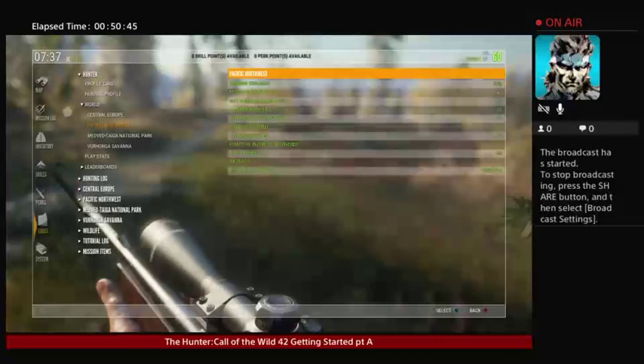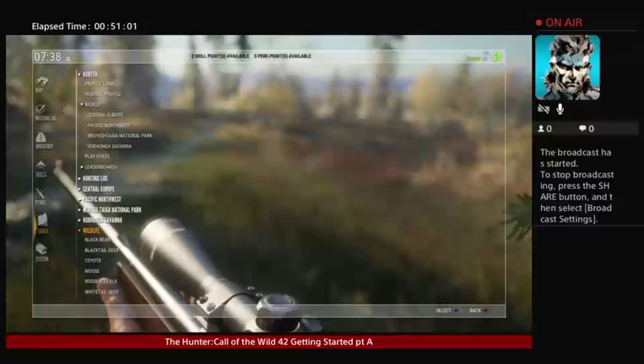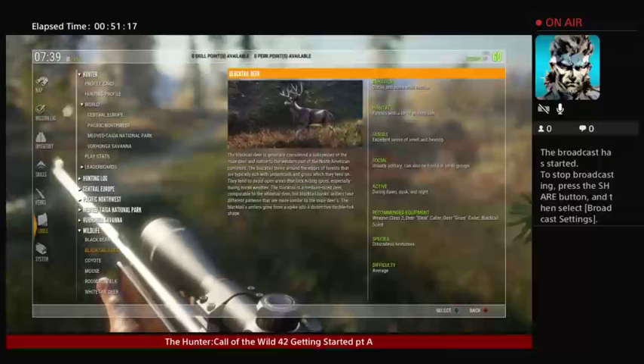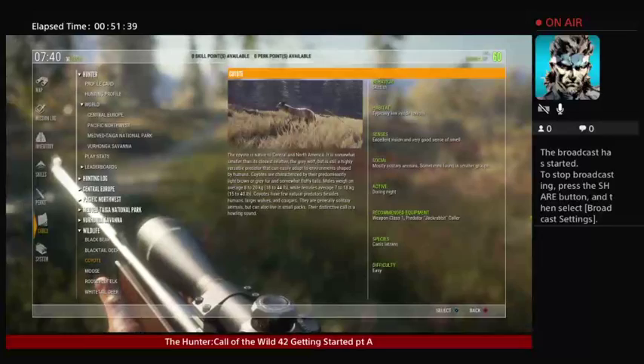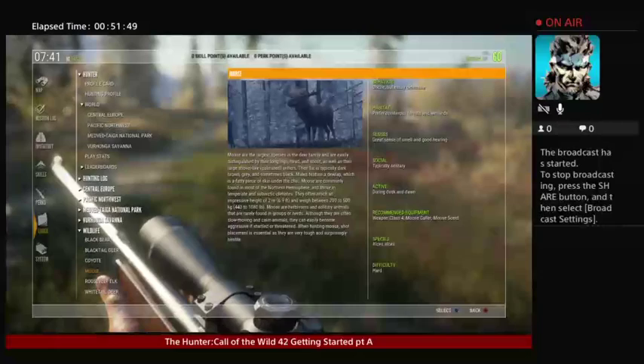Missions completed 43, it says reserve to explore 50%. Wildlife is kind of a nice thing to look at — it'll give you a good idea how to hunt the animals and what they do, the behavior. Solitary, also can be found in small groups. Active hours during dawn, dusk, and night. Weapon class 2 which is a .243 — lower end. Deer bleat call, deer grunt caller, blacktail — also the snort wheeze works on these. Difficulty's average. Coyotes are easier; a lower weapon can take them and a predator jackrabbit caller calls them excellently.